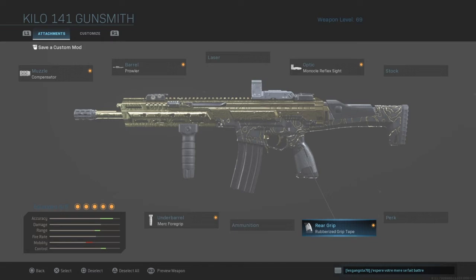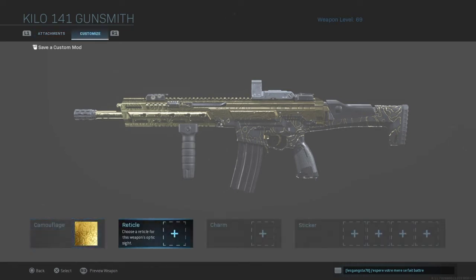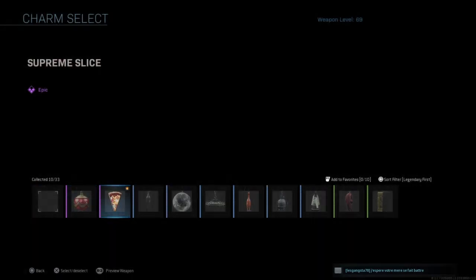I know people like to try to do challenges all at the same time — long shots, crouching, mounted. This setup I personally feel like is how I got my gold gun the quickest. The accuracy and range is just incredible on this gun. As far as camo goes, obviously gold for me, and I like to put a little pizza charm on it.